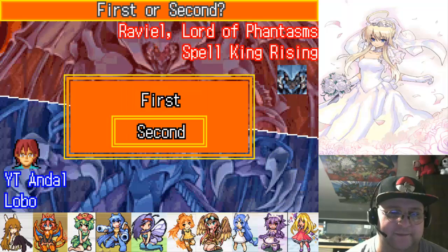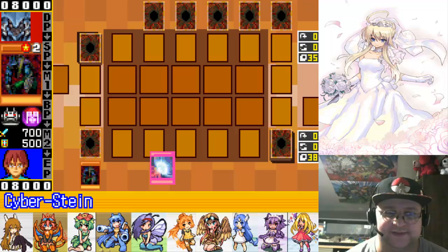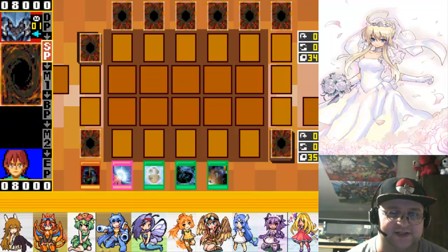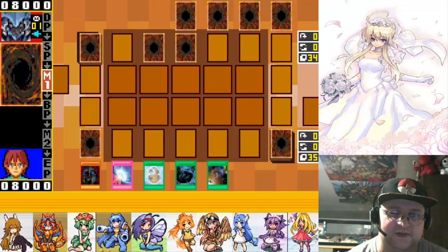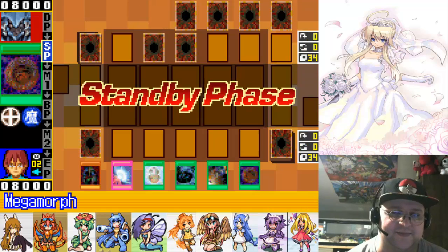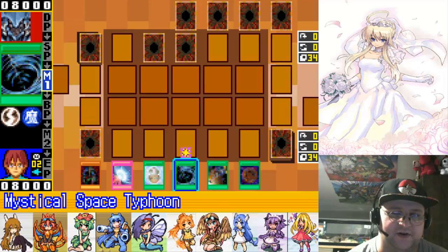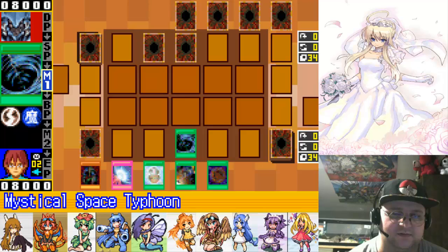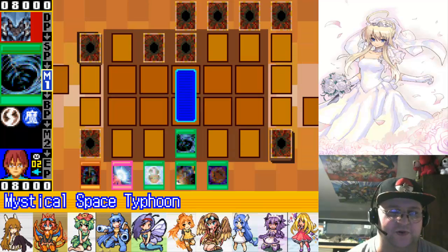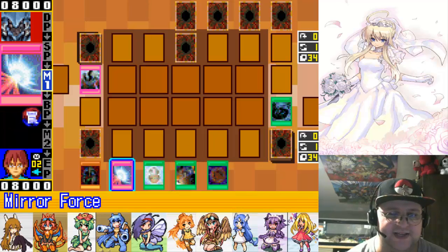I want to go second, because I want to let the opponent get a chance to set up. Okay, we got Cyberstein in the hand — that's good, we can use that. That is crappy. I mean, I don't know what all their back row stuff is, and I can't remove both of them unfortunately. So I got to hope I get lucky and get something dangerous. Which we did — good.